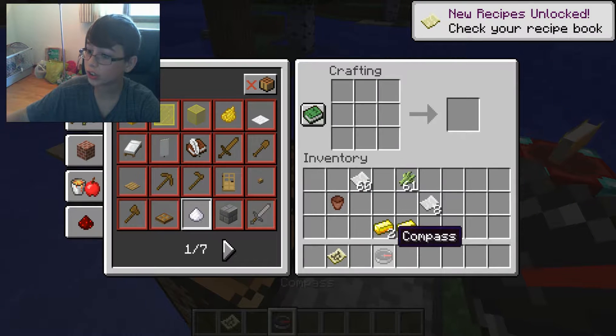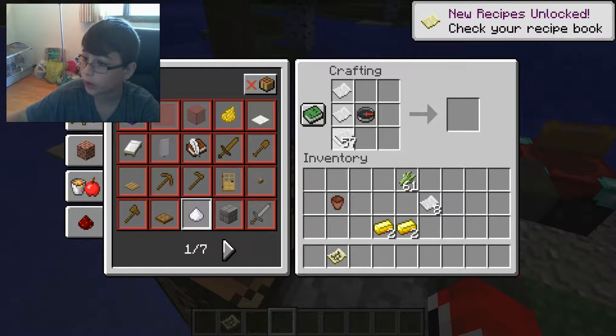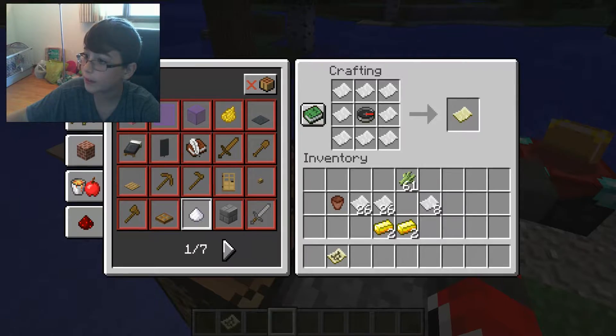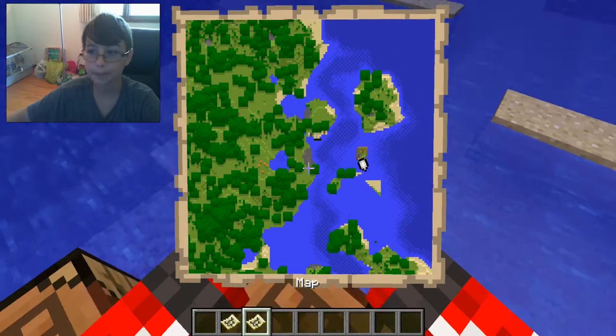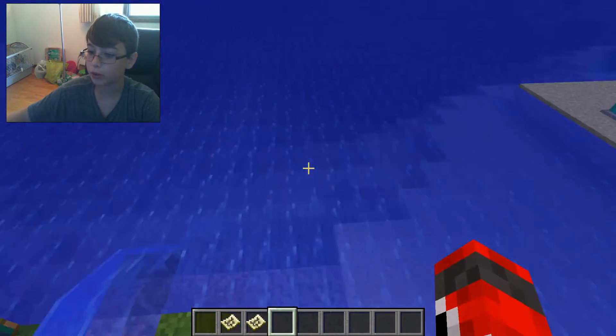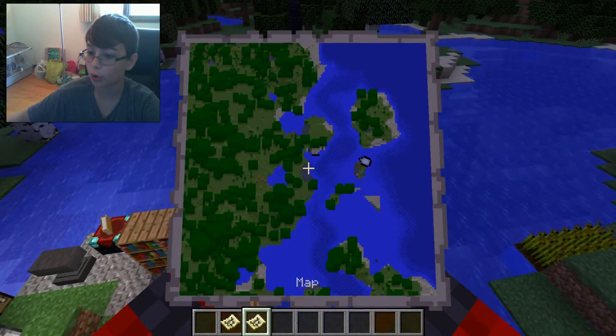All you're gonna have to do is put the compass right here and surround it with your paper, and then you'll get an empty map. Just right-click it and you get your map — of course I'm in Creative so it won't show you the whole entire map.